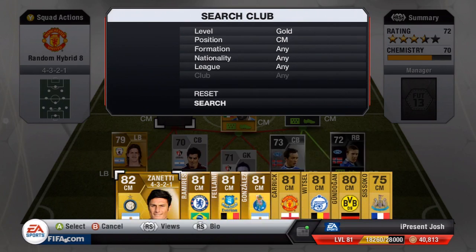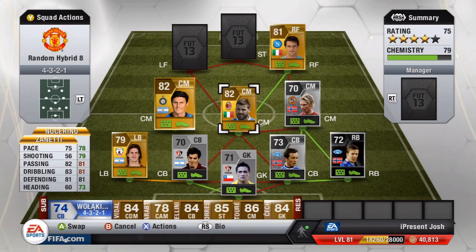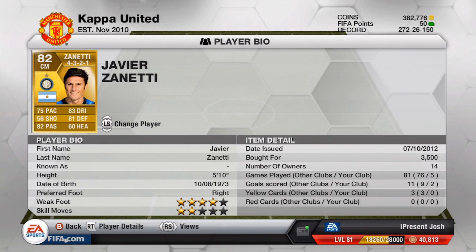The next gold center mid is Zanetti — 75 pace, 82 passing, 83 dribbling, 81 defending. Very similar to Nocerino with a lot of 80s in there. Five foot ten tall, four star skills, two star weak foot. He even scored two goals for his troubles. Cost 3,500 coins because he's normally used as a CDM.